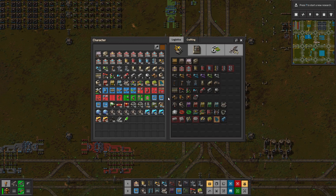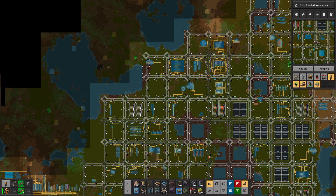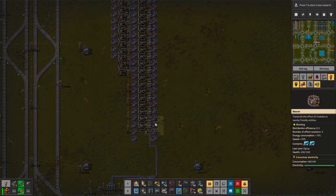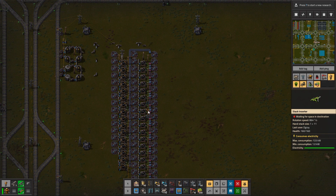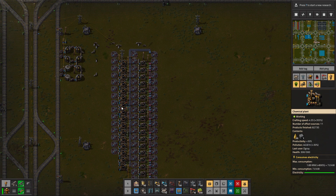In today's episode we'll work towards getting all the rocket fuel we're needing. Right now we have a very little amount flowing here and we need to get about 1.6k to supply our rockets, so that is what we'll work towards in today's episode.